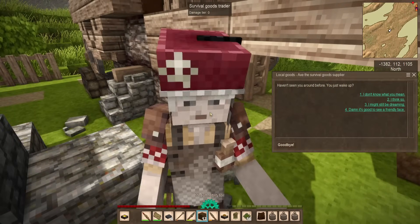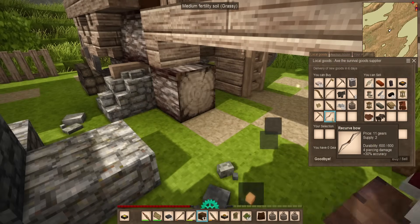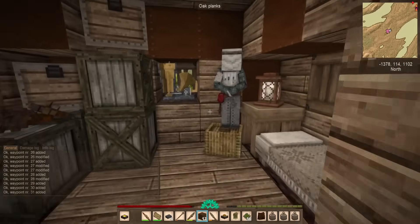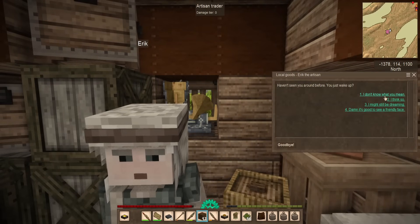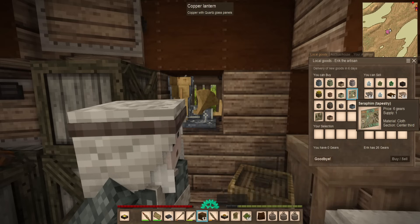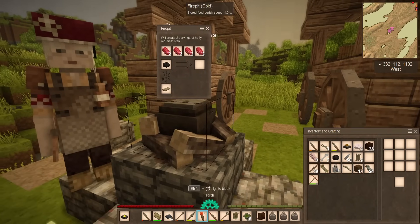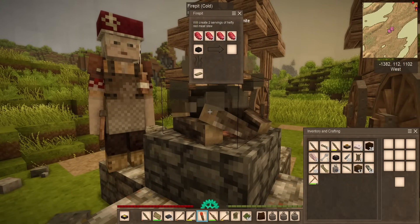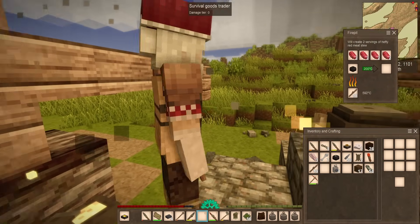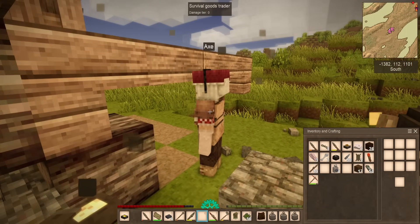Hi Axe, what do you have for sale? You're a survival goods supplier. You sell a recurve bow for a lot of gears — it's too bad I didn't bring any gears with me. They even sell linen sacks for three gears. Oh, there are multiples of you — this is even better. Eric, you're an artisan. Oh my gosh, look at all this stuff — really pretty vessels. Some of the tapestries will actually unveil journal entries and lore, which is really interesting. I should still be able to light this even though it's a claimed space by the trader.